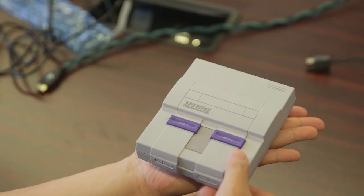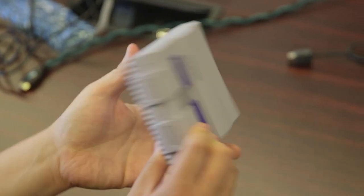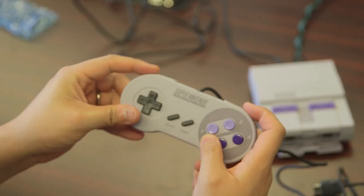Look how tiny this is. This literally fits in the palm of your hand. It's the size of a sandwich. It's essentially a mini version, except there's no cartridge slot here, so you can't press the eject button. These Nintendo controllers — same size, same feel.